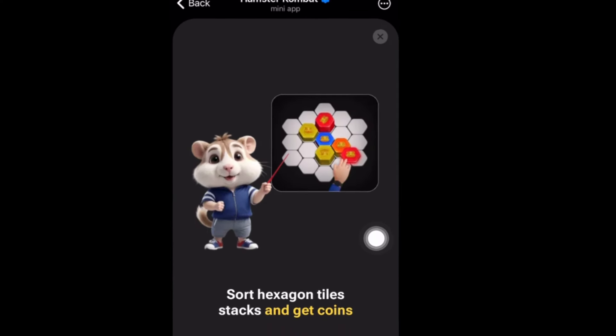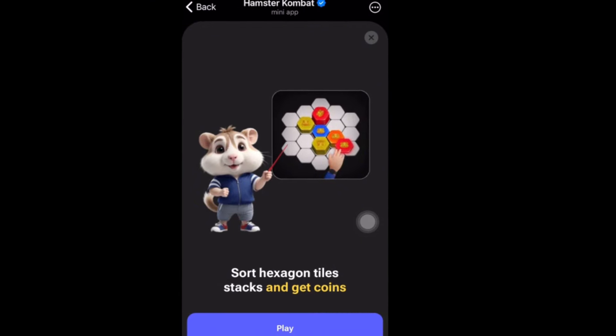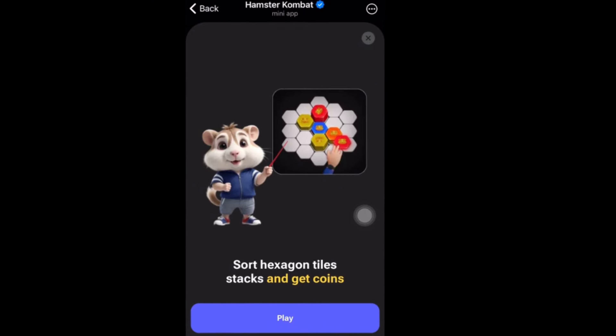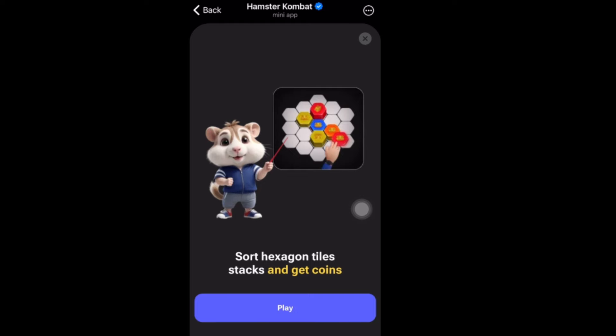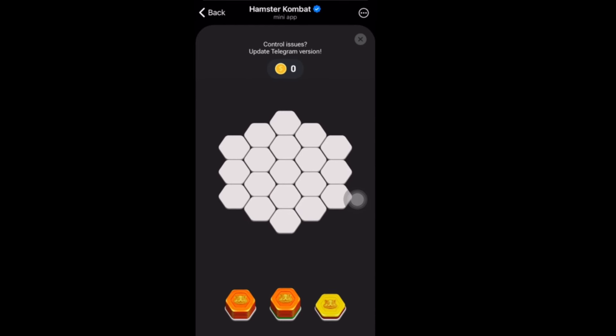If you click on the Hexa Puzzle game, this is how it will look. It says sort of hexagons, tiles, stacks, and get coins. All you have to do is click on play, and like I said, you can get over a million Hamster Combat tokens from the Hexa game right here.